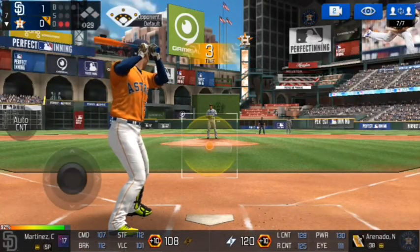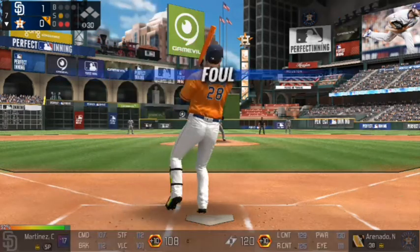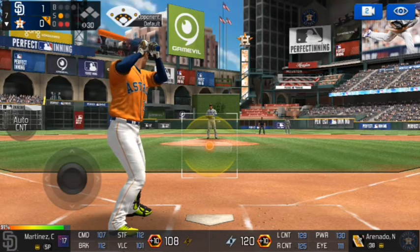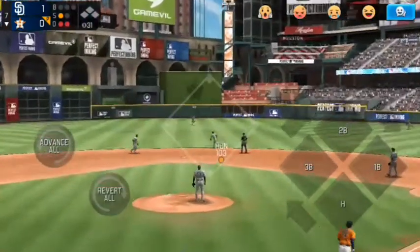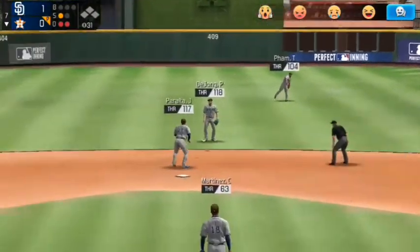This one's grounded to second — young will retire Bautista, two down. Here's Nolan Arenado — this is a really nice looking card. He fouls off the first pitch for strike one.